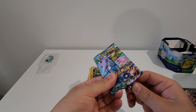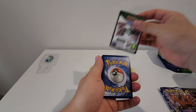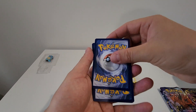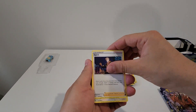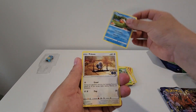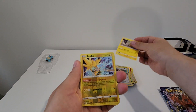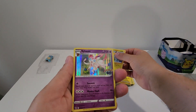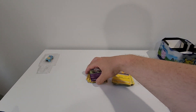Next pack. Energy, Solrock, Spark, Chansey, Bulbasaur, Magikarp, Pidove - that's a funny one - Eevee, Pikachu, got another Zapdos, and a Sylveon. Nice, really digging these packs.